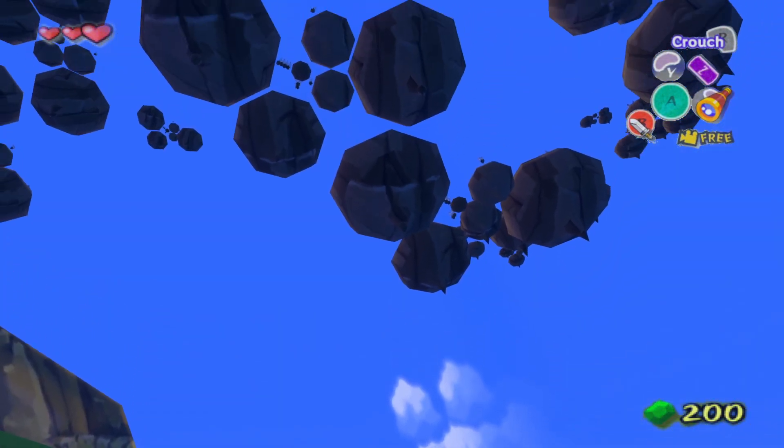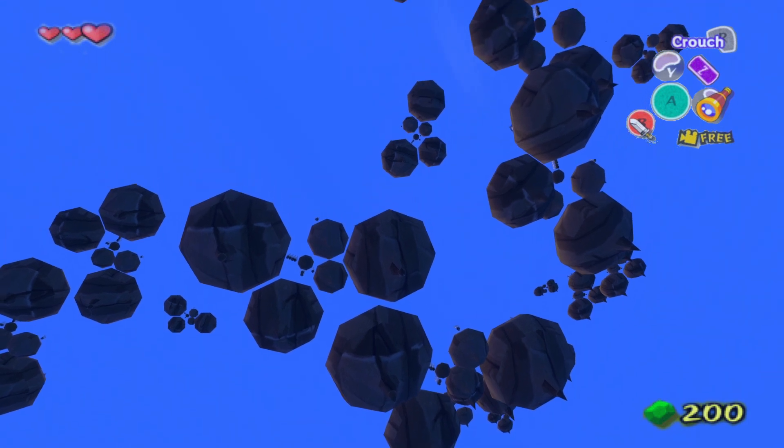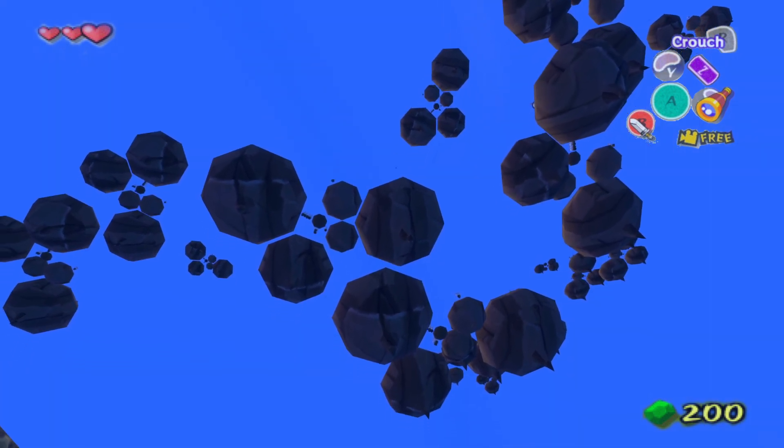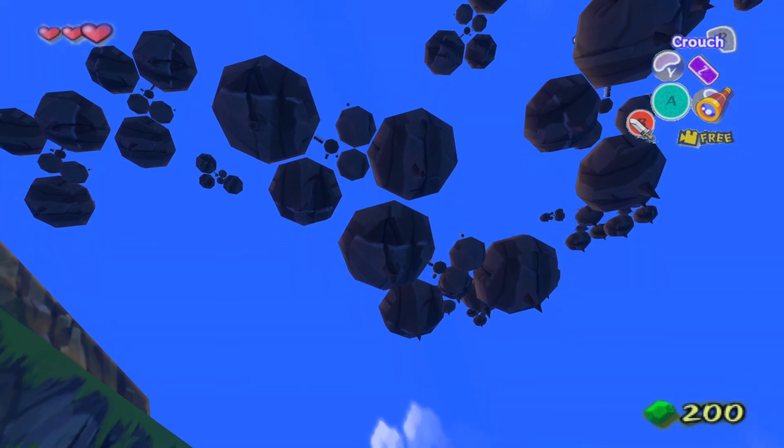In this game, the vast world of Hyrule reaches high into the sky. You'll notice some landmasses floating up there — we call them Sky Islands.